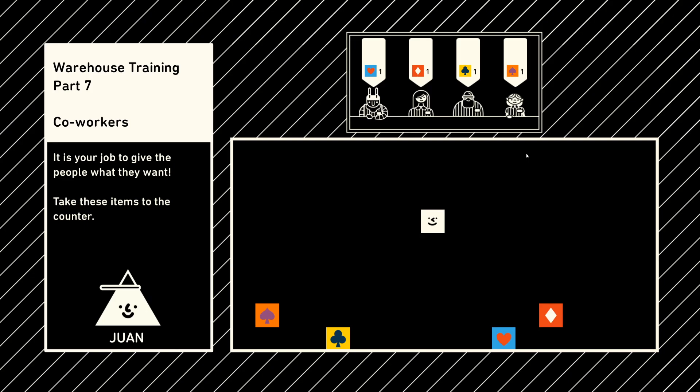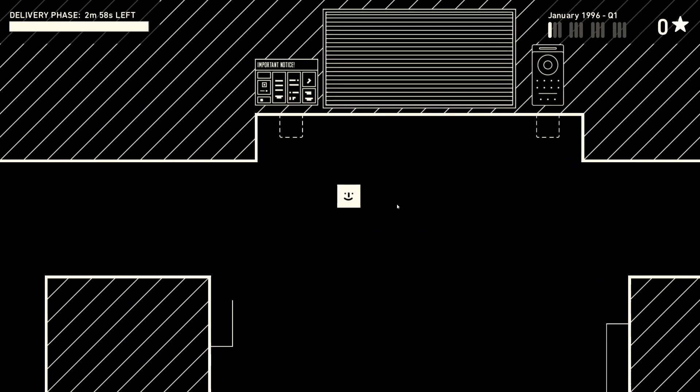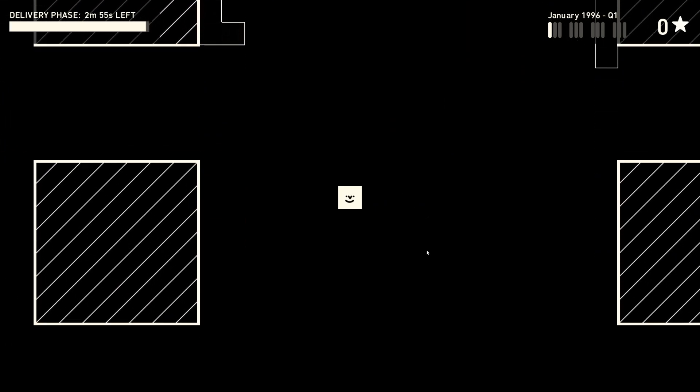It is your job to give the people what they want - take these items to the counter. Training is now complete, congratulations! You can always refer to the important notice if you need more help. Time to start doing it for real - there is a new delivery about to arrive. Let's go!